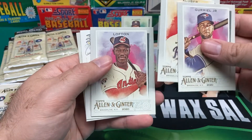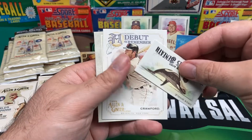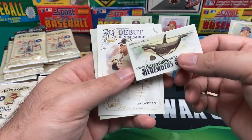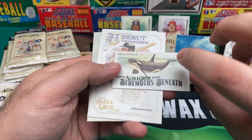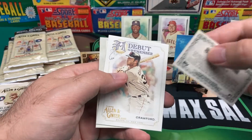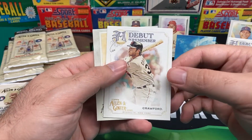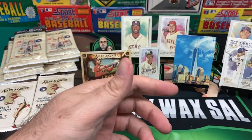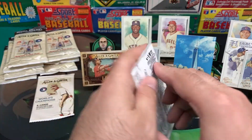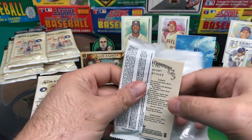Dariel, we got Kluber, Kenny Lofton. The Mini is the Orca Whale — Free Willy! Let's bring that back in there for those of you who came to see the Orca Whale. And then we got Debut to Remember — Crawford. And Luis Gonzalez. I pulled his rookie last night, I think.